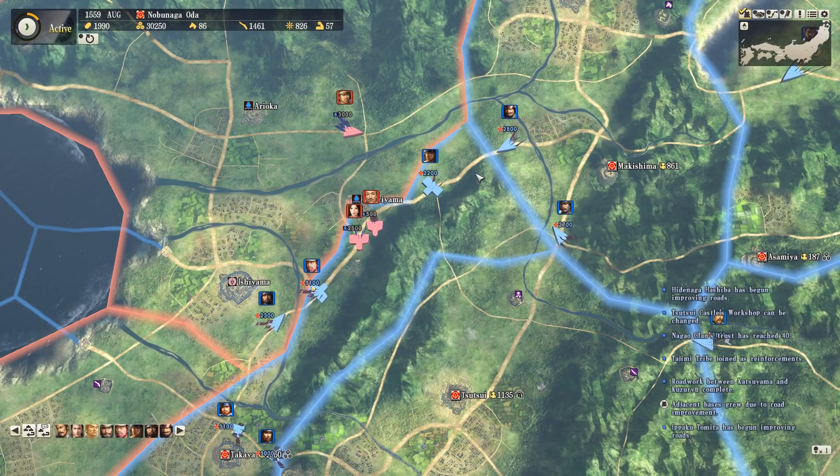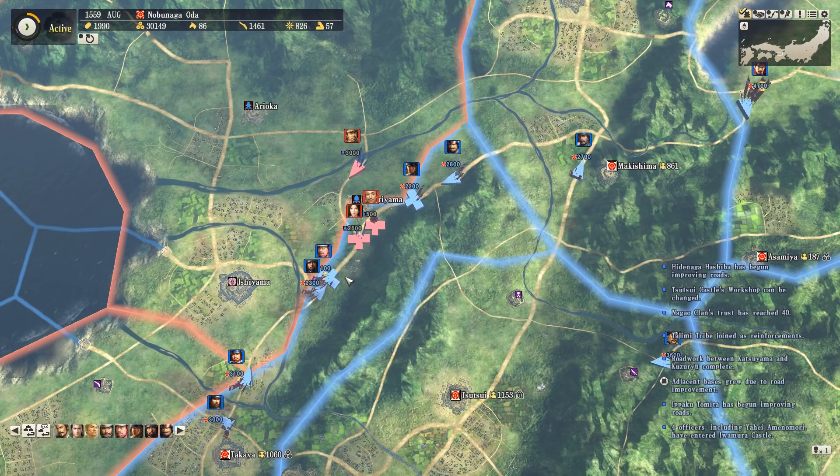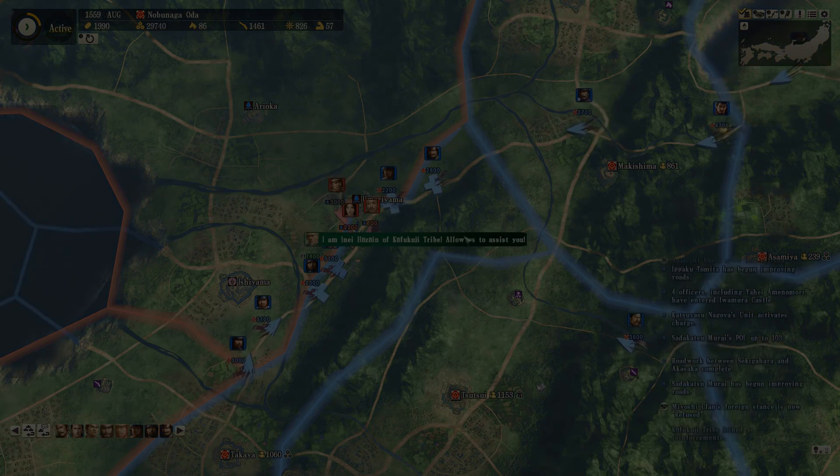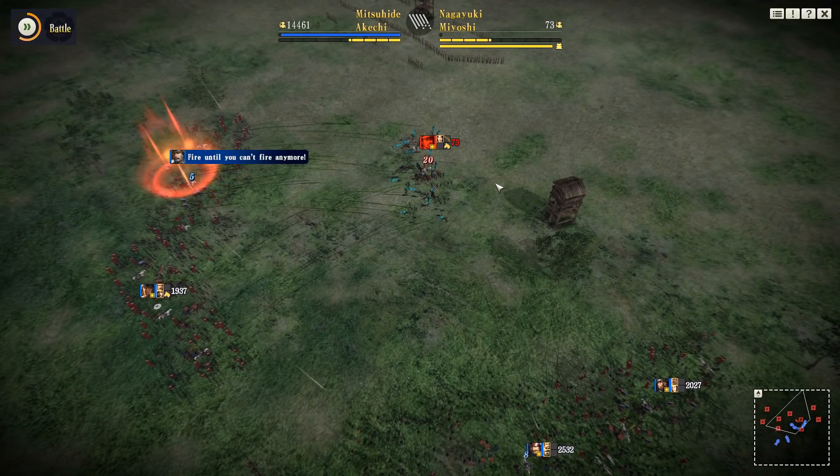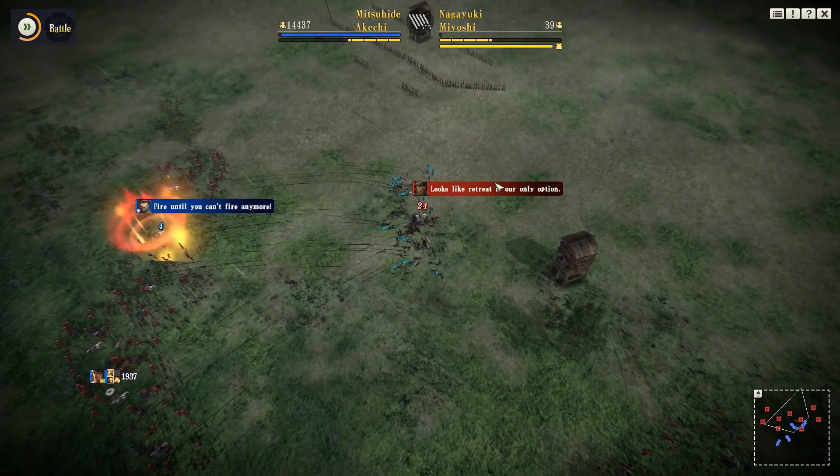Simply spamming our way in will give us an advantage, and of course that's always the best strategy - in any situation here it's particularly good. We did some maximum micro for this first battle where we auto-resolved the guys outside the first castle down to the point of near death.